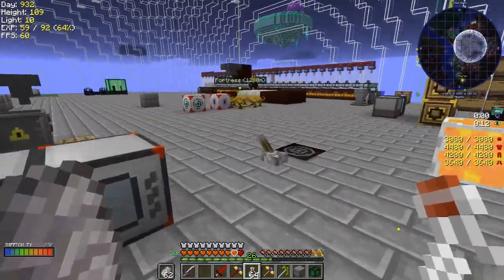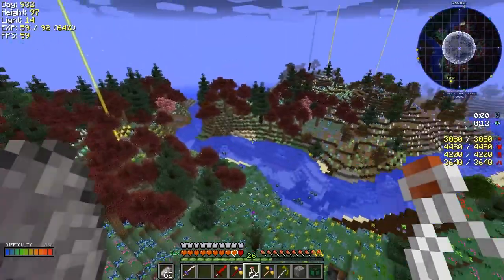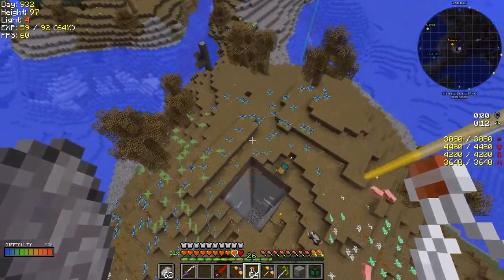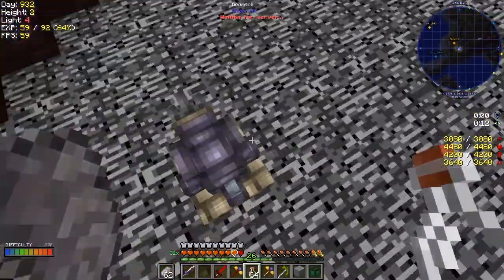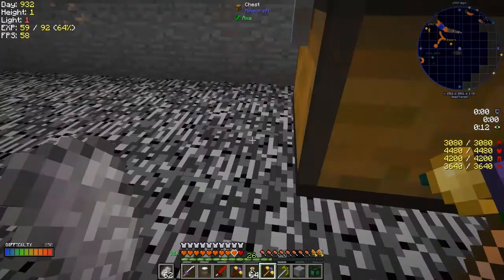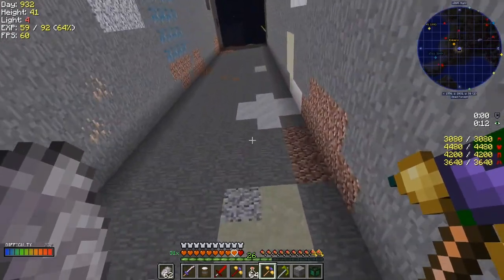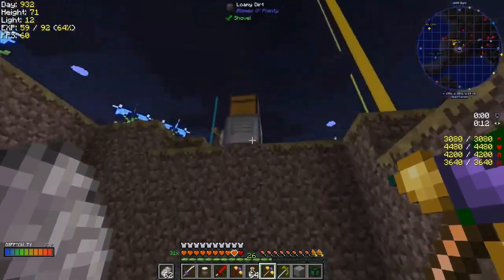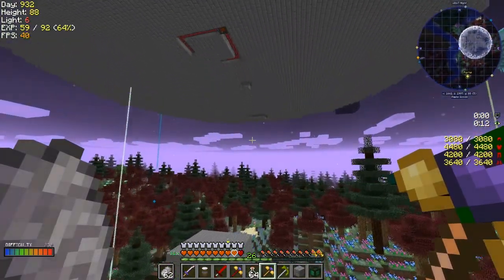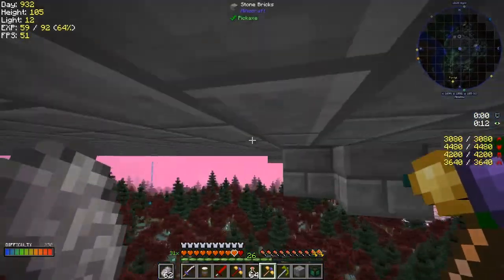First thing I want to go back and fix is the molten dawnstone - we prepared everything last time, so hopefully it'll just go. I think it's nighttime. I've also got a bottle, a drum, some interdiction torches and a mega torch, so we can put those down to keep the mobs away while we're doing other things. All we've got to do is connect this thing up.